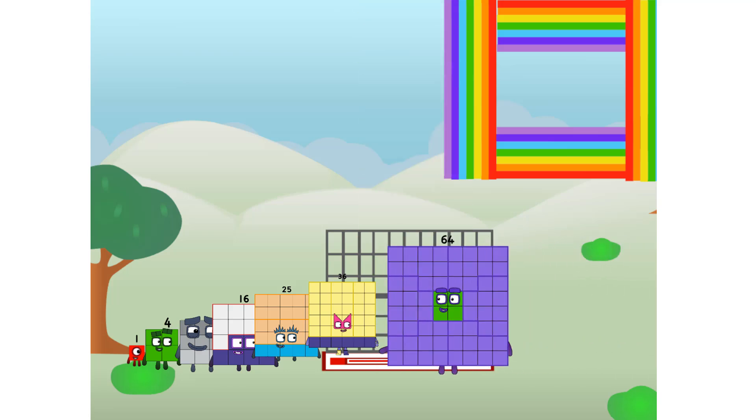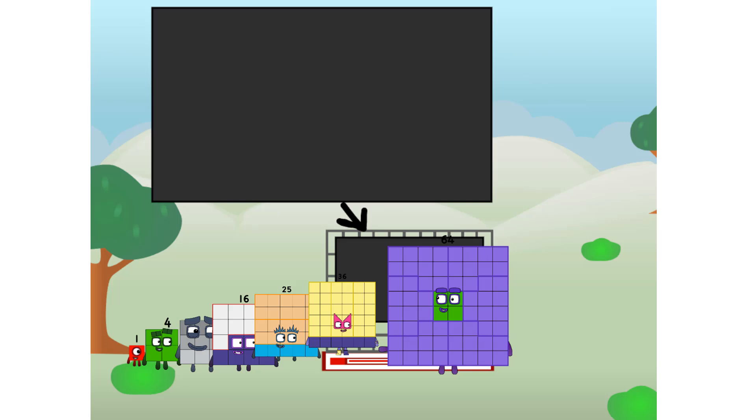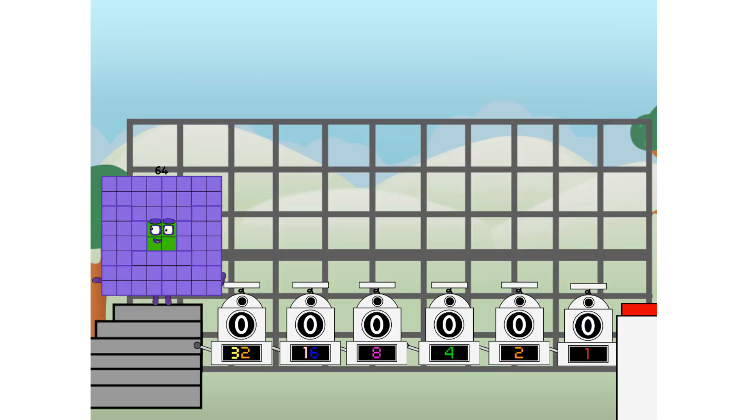There you are. This way. I've got so much to show you. I am 64. And I can be a strong square, a chess board, a super rectangle, 8 octoblocks, or even a super cube. But today, I want to show you a little trick I call binary boosters.